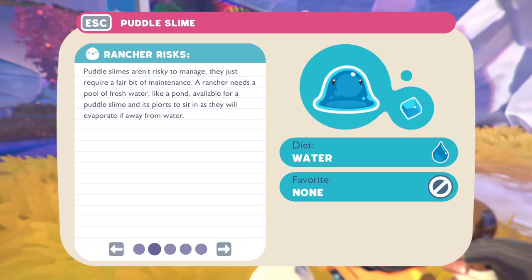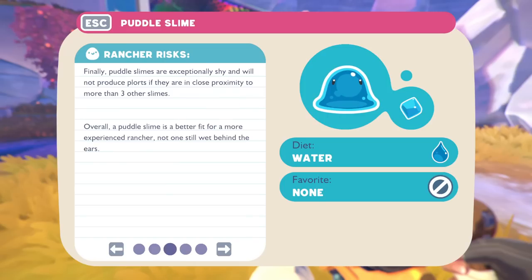Now the boom slimes: 'Boom slime cells are constantly vibrating, causing their slime to increasingly crackle with energy before ultimately exploding — however the boom slimes always come out unscathed, though always a little dazed. Boom slimes are constantly building towards an inevitable explosion making them quite hazardous to ranchers, and they can send all nearby slimes flying into the air. Highly volatile boom ports power rocket thrusters and demolitions.' Finally the puddle slime: 'These rare slimes live in fresh water pools and don't eat fruit, veggies, or meat — instead they absorb water. They need fresh water to survive and will quickly evaporate if left on any other surface.'